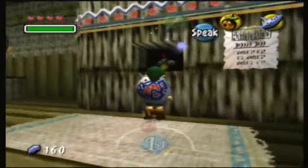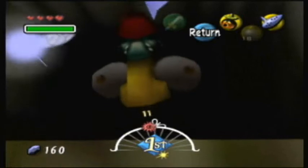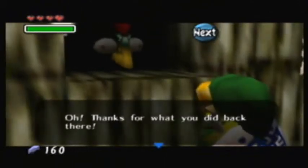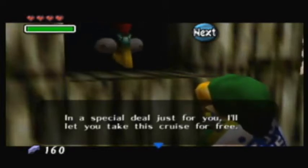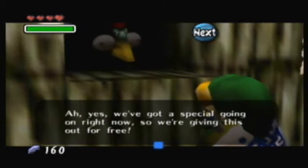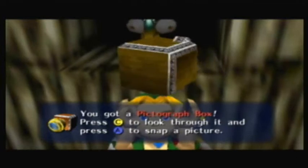And here's Kume. I won't lie, that is actually a bit creepy looking. Did I scare you? Well, that's the only thing scary about this game. Oh, thanks for what you did back there. In a special deal just for you, I'll let you take this cruise for free. We've got a special going on right now, so we're giving this out for free. You got the most worthless item in the game — you got a pictograph box.